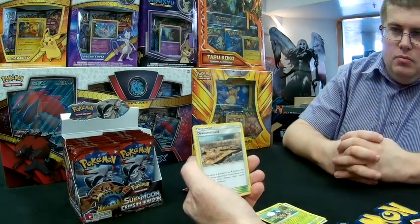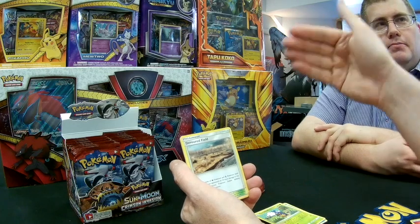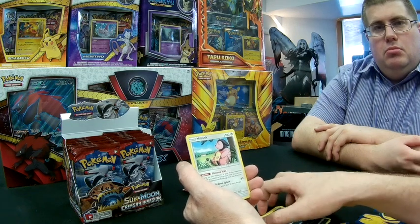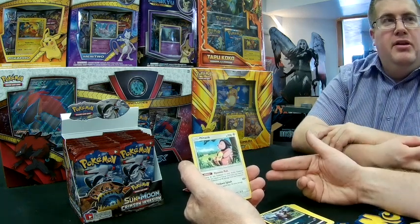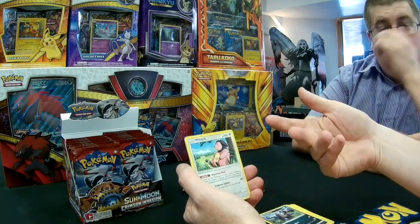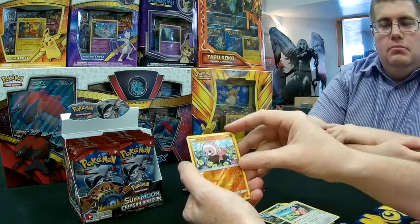We have Devoured Field — an interesting Stadium where attacks of your Dark and Dragon Pokémon do 10 more damage. This is probably a better alternative to Reverse Valley for Dark decks. We also have Azumarill and Miltank, a cool card especially in pre-release: as long as Miltank is your active Pokémon, whenever you attach an energy from your hand to one of your Pokémon, heal 90 damage from that Pokémon. With a Float Stone and Guzma, you can bring Miltank active and attach energy to heal. In Gardevoir GX you can use Secret Spring to attach another energy from your hand, effectively healing 180 damage in a single turn.